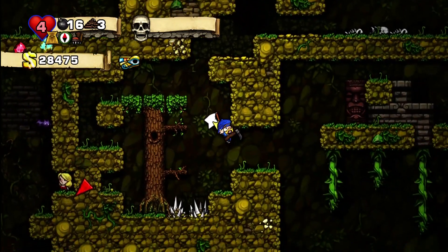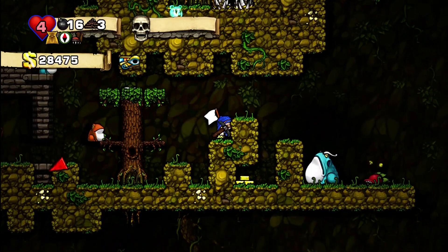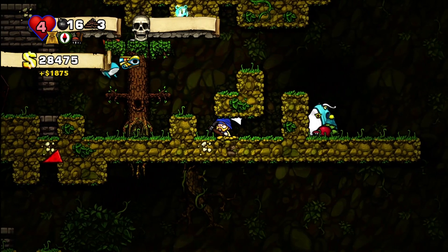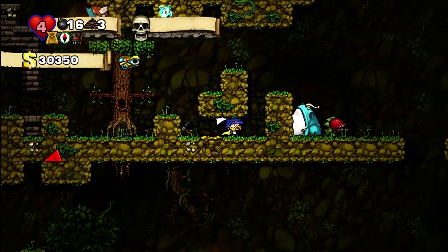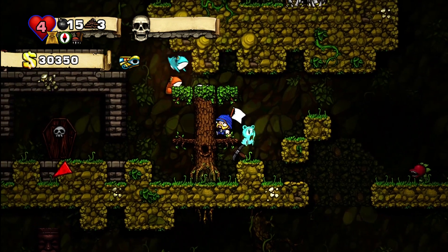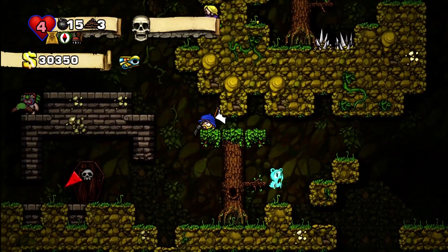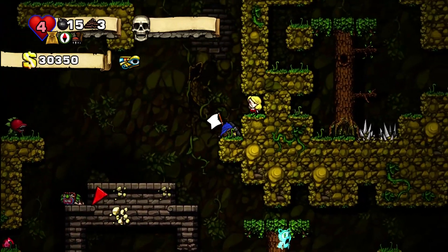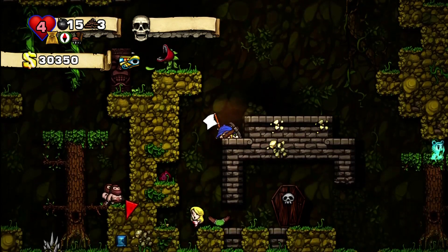A cape! Yes sir, getting fancy - look at us flying now. He's eating the frogs, that's awesome. I think this will kill him - nope, whatever, you're out of here. I do have spike shoes, I could just go jump on him a couple times. What am I talking about, I need to focus on the task at hand - try to find a Kapala sacrifice, which I am not finding.